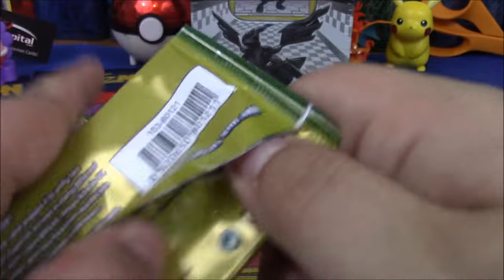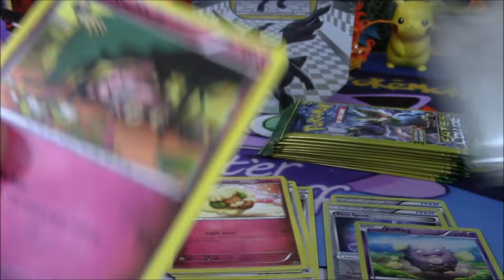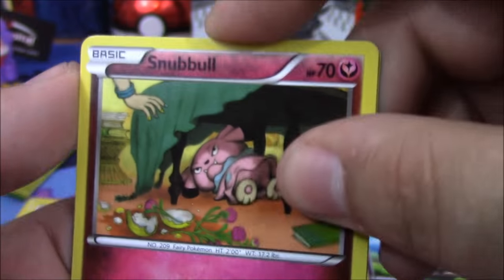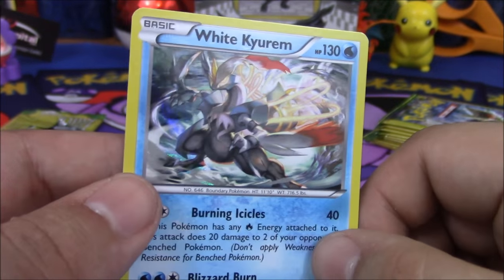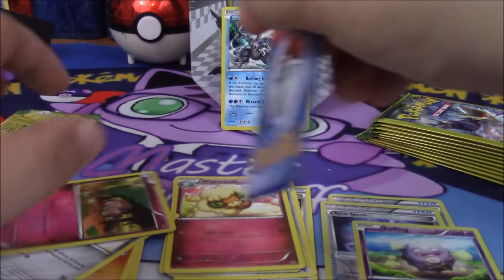Mega Alakazam pack. Another ad card. Bidoof is not blessed this pack. Snorunt, Druddigon. I was kind of wrong because we got a White Kyurem holo — that's pretty cool. You don't see holos too much in these Dollar Tree packs. So put that in the back right there. That's pretty cool, let me organize these. Pretty awesome, we did get the White Kyurem.